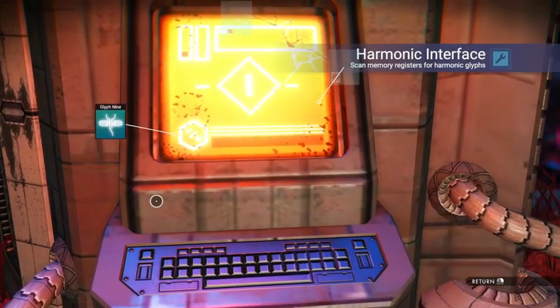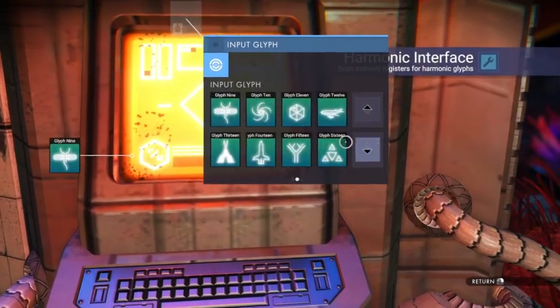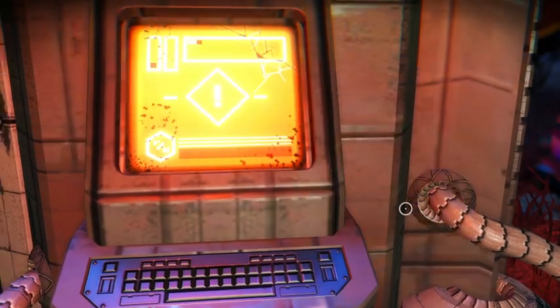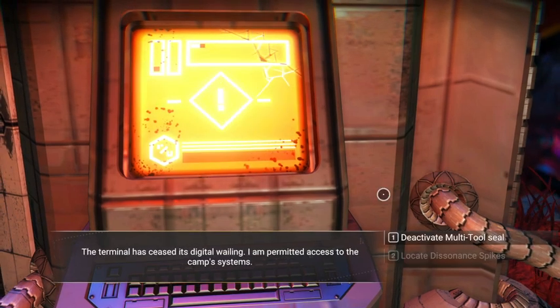So we will do 9. And 9. And let's go down and find 16. 16. And — permitted access.